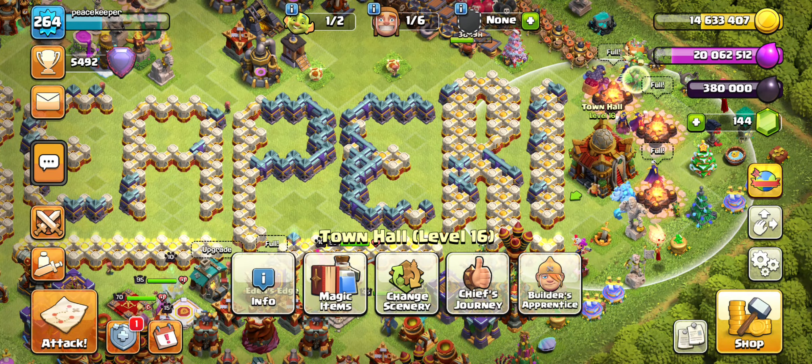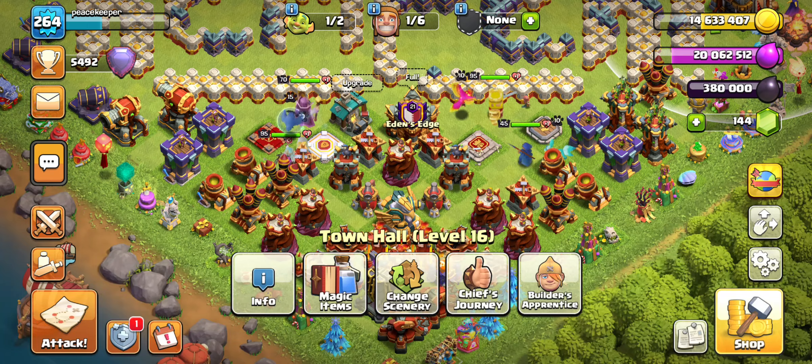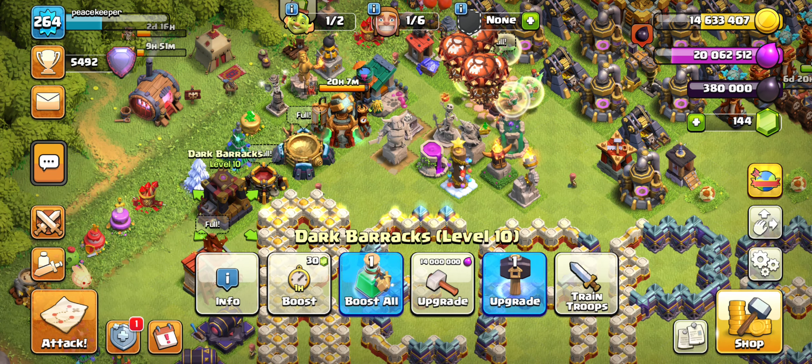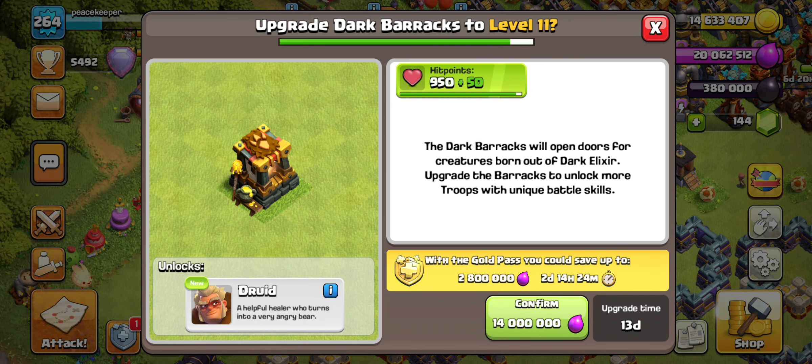I do have two hammers — a hammer of building and a hammer of fighting. I'm thinking I'll just casually upgrade it without using the hammers and save them, because you never know when another update drops. Even if Town Hall 17 comes, I think I can spend the loot on this right now. I can wait the 13 days, no big deal — I definitely want to try the druid.